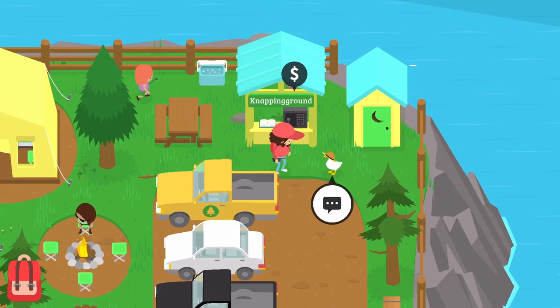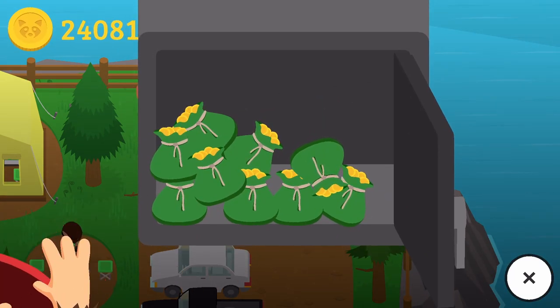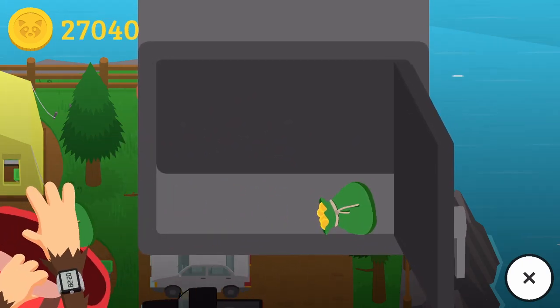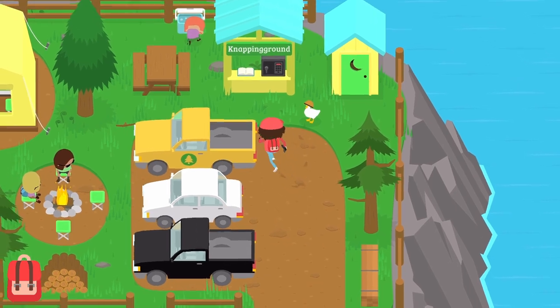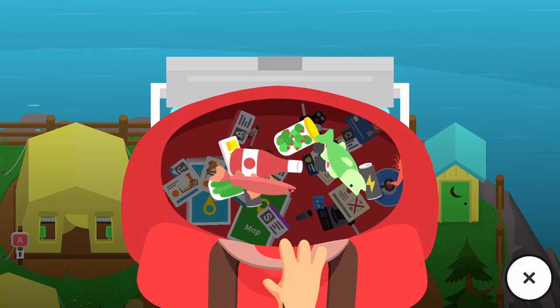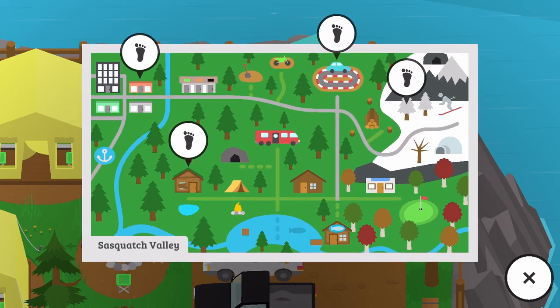Next thing is we're gonna go over to the island campground because I also haven't collected any money from here in a while. Let's punch in our code — oh my goodness, we got all kinds of money in here! We started at 23,800 and collected about another 4,500 coins. I did notice we don't actually have any food in here — well, we've got a fish, so we'll throw that in there.